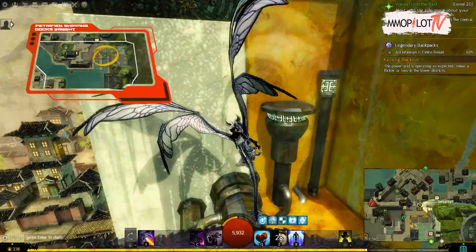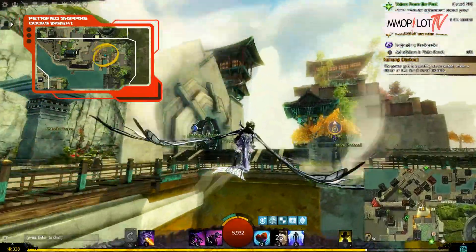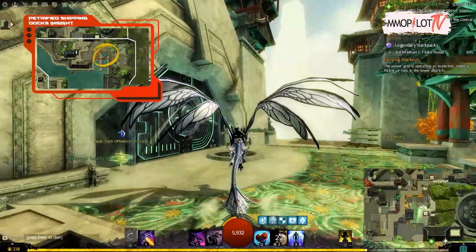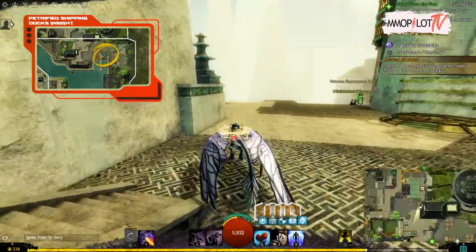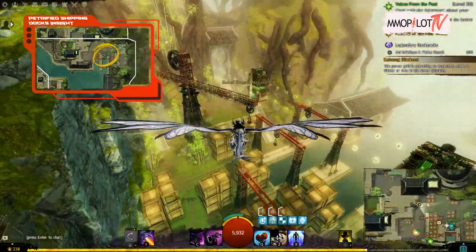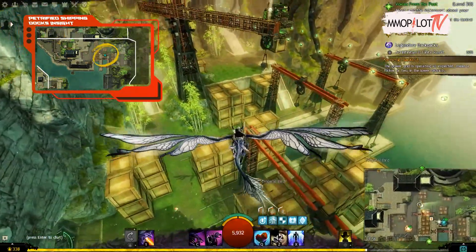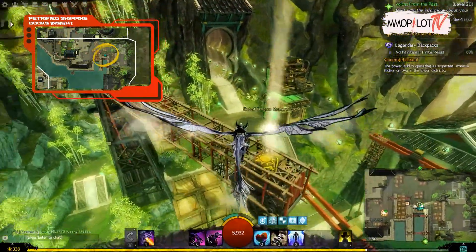Petrified Shipping Docks Insight: from the Lutgardis Waypoint, go eastward. The zipline is located at the city's southernmost point — just head to Grub Lane. You will advance in the city thanks to this. From the platform you are standing on, run towards the insight; it will be mounted atop a wooden crane. You just float over here.